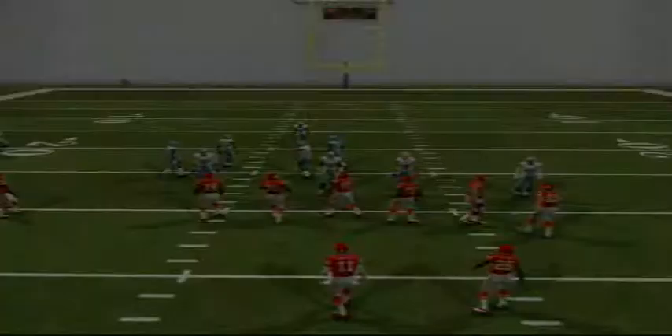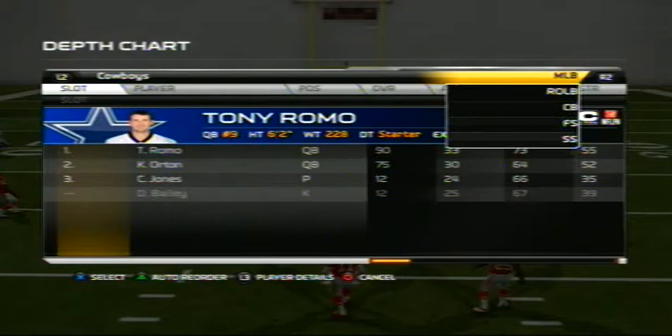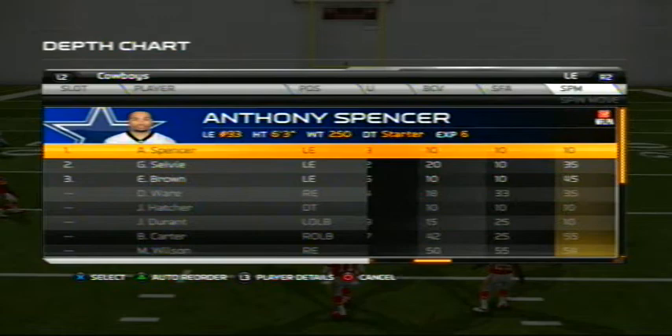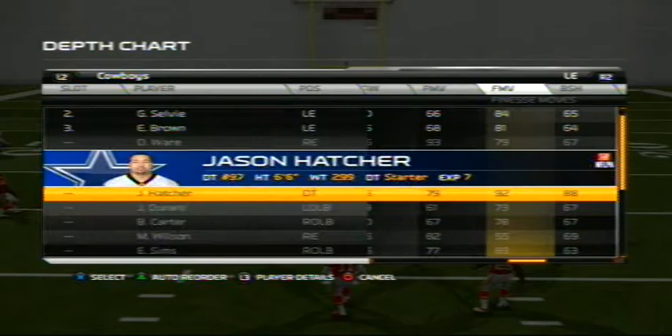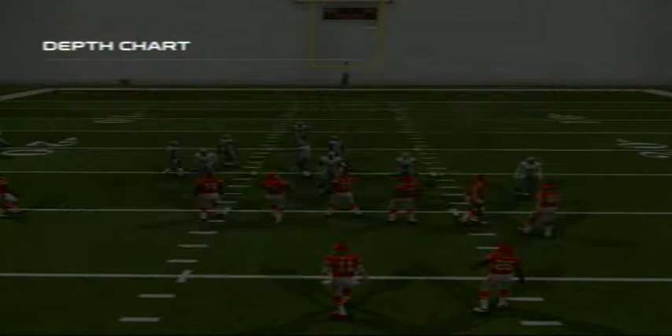Before we go into the actual play calling, we're going to go to our depth chart to look at the defensive line. The stats we're looking for are power moves and finesse moves. The guys with high finesse moves you want to put on the outside, and the guys with high power moves you want to put on the inside. For the Cowboys specifically, we're going to put Anthony Spencer and Jason Hatcher as the ends, and then DeMarcus Ware and Tyrone Crawford as the inside guys.